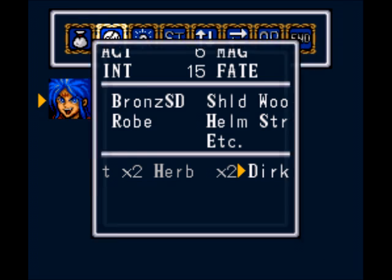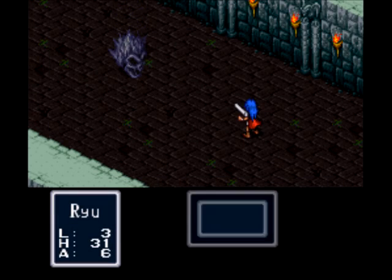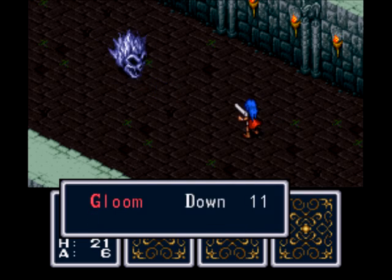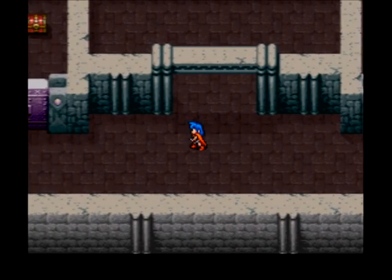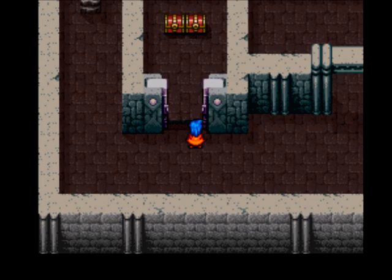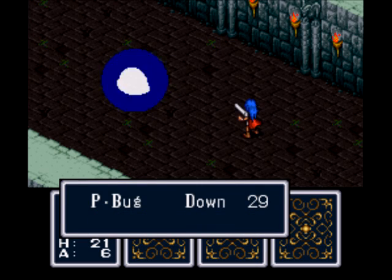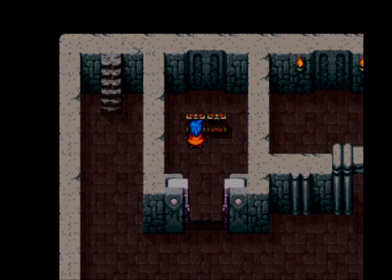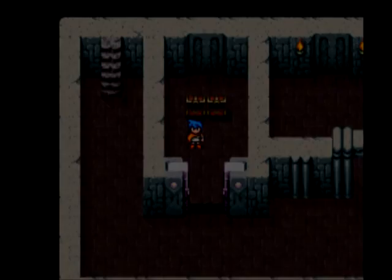Pretty much what the ACT stat means is: if your ACT stat is higher than an enemy, you will probably take your action before they do; if it's less, you'll probably go after they do. We've got another new enemy here — Gloom. They can use a thunderbolt spell that deals quite a bit of damage, so you want to keep your HP above 12 or so when fighting them. Here we get the gauntlets — this is why I didn't want to buy new equipment, because we're just finding stuff left and right. It gives us a little more defense and weighs a bit less than the shield we used to have.